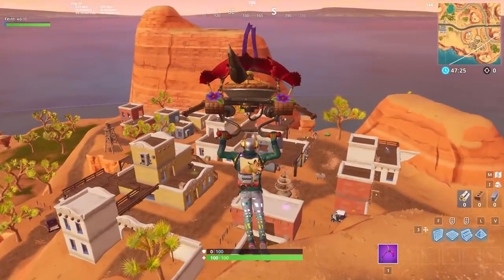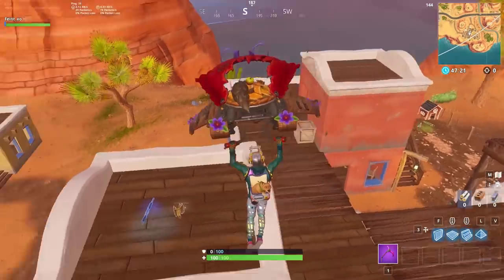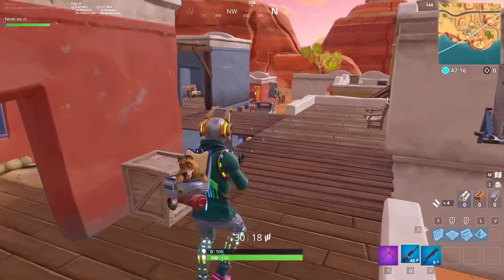For locations without many traditional houses, like areas in the desert biome, there is usually loot that spawns on top of buildings. This makes it pretty easy to spot weapons on the way down and land directly on one.